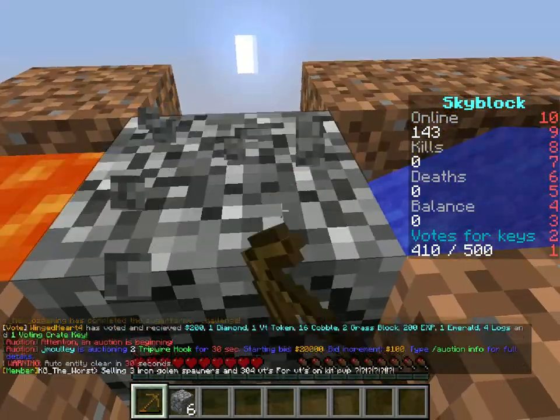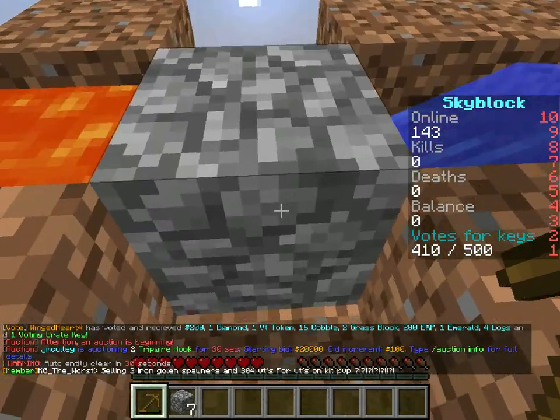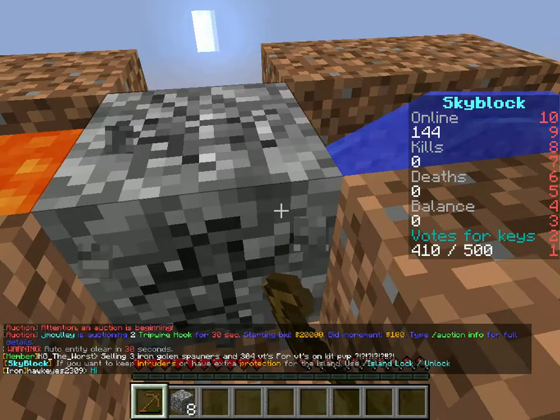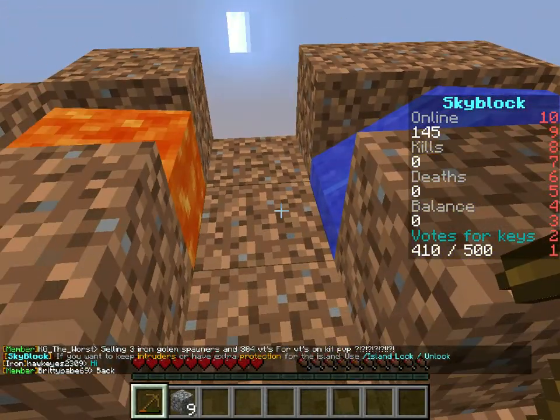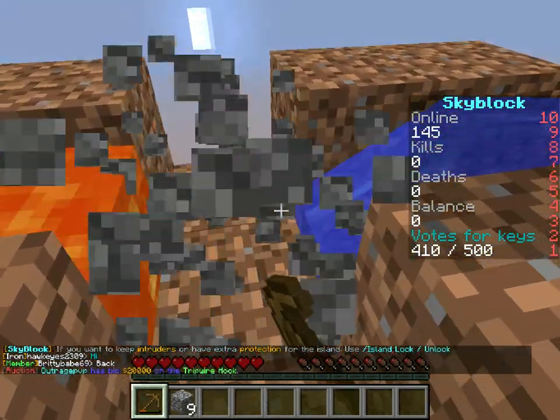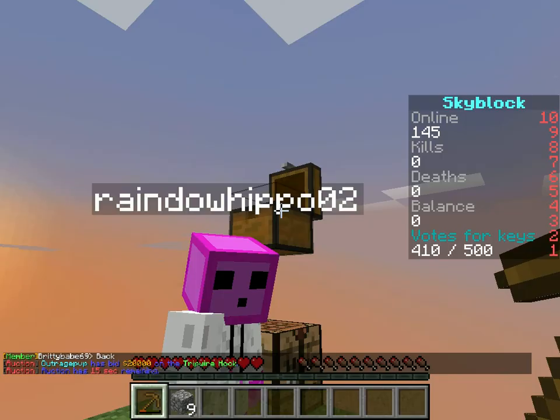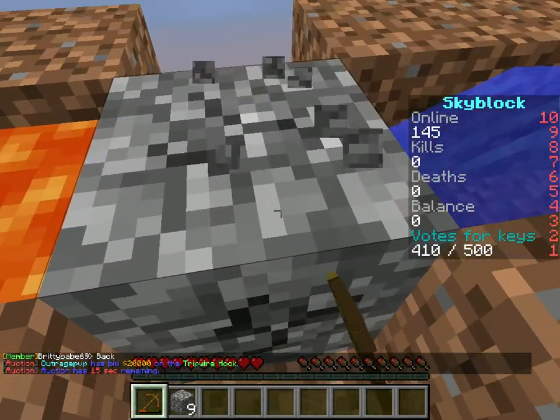How much cobblestone do you have so far? I have like 37. Instead of completing the challenge, how about you give it to me and I'll go sell it at the spawn shop so that we can get a sapling. 30 bits in the chest, so you can sell that.